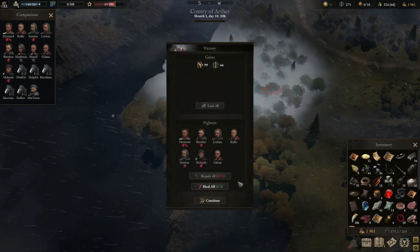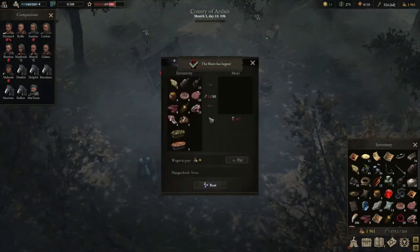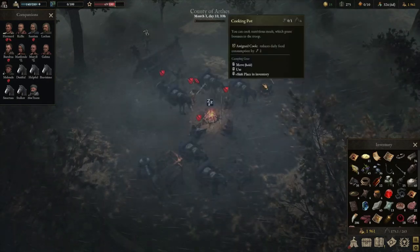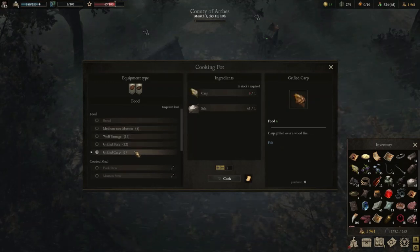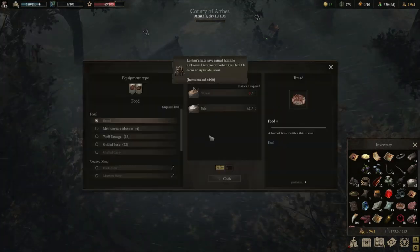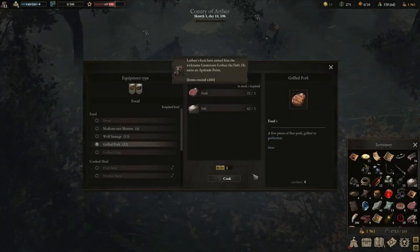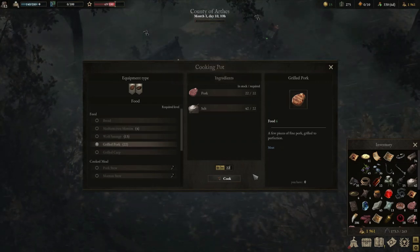We're going to pop out of this combat and head straight into a rest. Our danger level remains very low because we were just in combat. If you just get out of combat and you attempt to rest, you will keep a very low threat score. Lorhan's feats have earned him the title Lorhan the Deft. Deft for cooking — I guess it works, using a knife all the time.